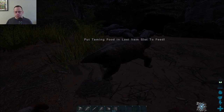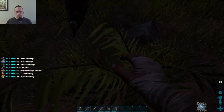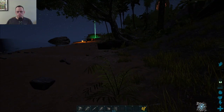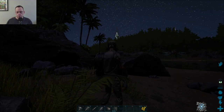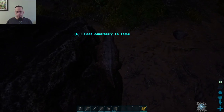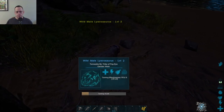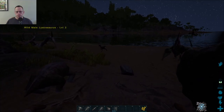Put taming food in the last slot to feed. Oh, interesting. I did not know that. Okay. So if I were to click on the last slot right now, it would — oh, there it goes. Wait until it's hungry again. Oh, cool. So that's how I feed him.